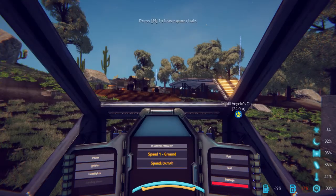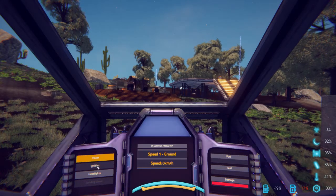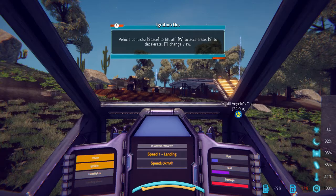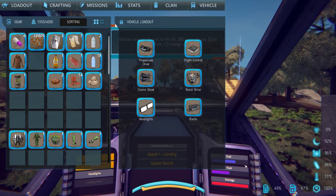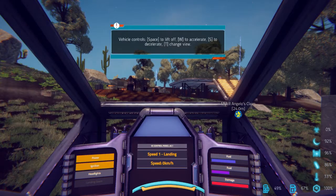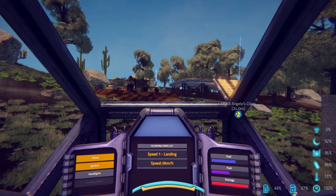Right now I'll probably just fuel up the propulsion and not worry about the other one quite yet. H to sit, G to move your cursor, to turn the power on, ignition, hit I — so I can fill this up. That sucks — I only got 67%, so I'm going to have to go and buy more, which sucks because it's not cheap.